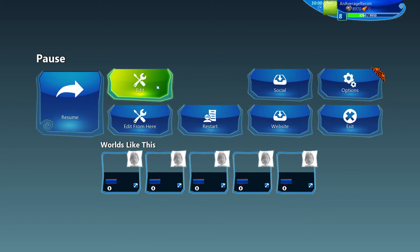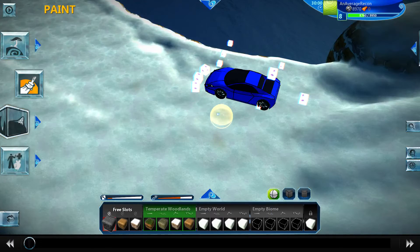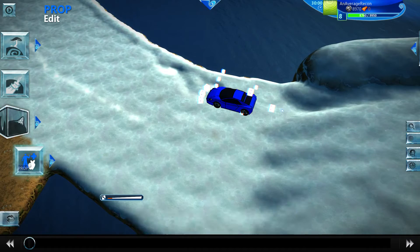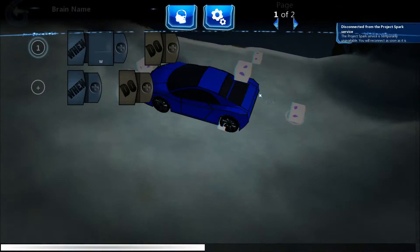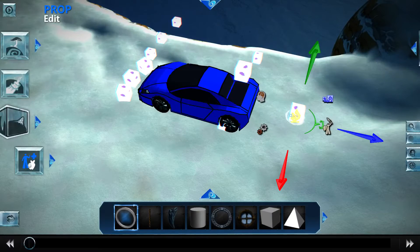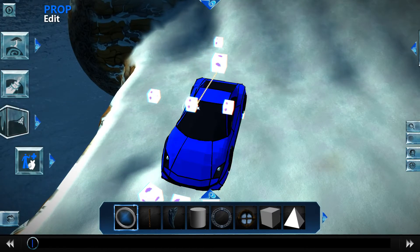I bet you're wondering how I did this. So as I mentioned, I completely took out the character and replaced it with a fourth logic cube. It's the one behind the bigger cube.